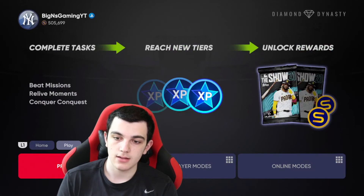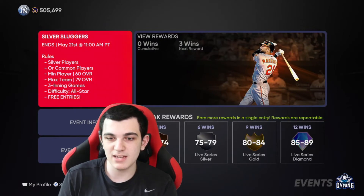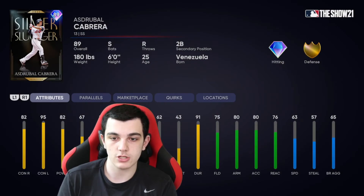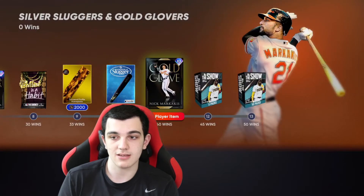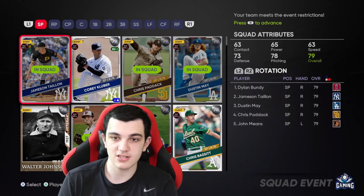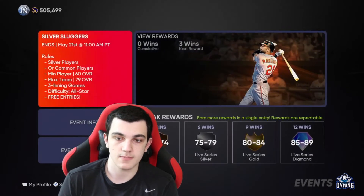So that's the roster update. Let's go over the new event — it's the Silver Sluggers event. It's a kind of boring event, honestly. Silver players or common players only — not really that interesting in my opinion. Three-inning games on All-Star though, so that's nice. The event rewards are Miguel Cabrera for 25 wins — switch-hitting card, good against both sides, solid fielder. But Nick Markakis, 92 gold glove, good contact, good fielding. There's nothing that really blows me away here. You're just playing with silver players.